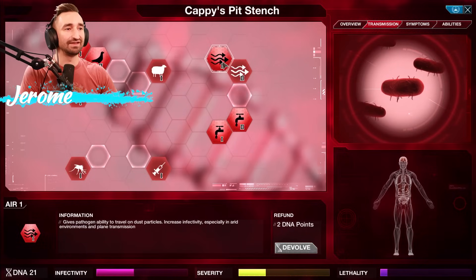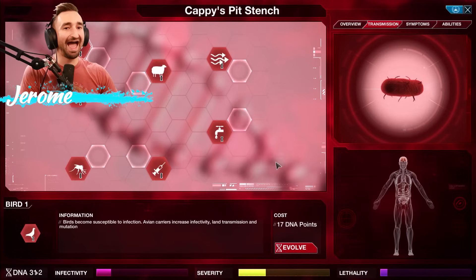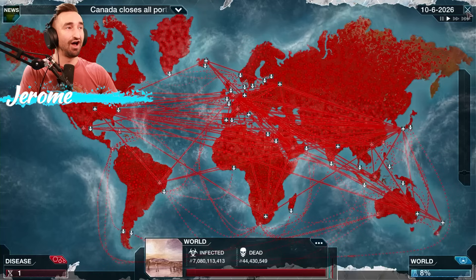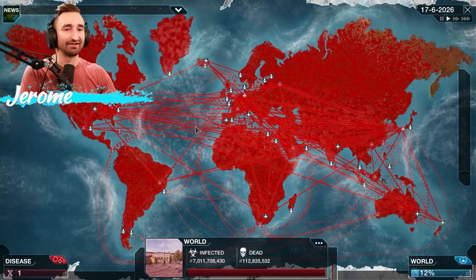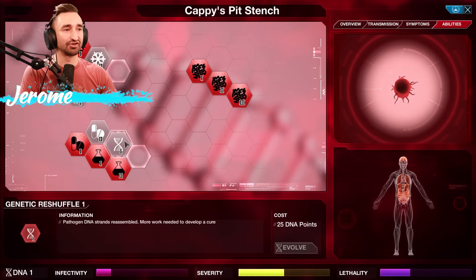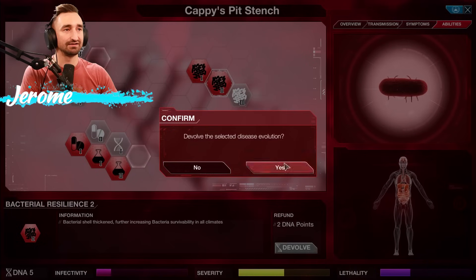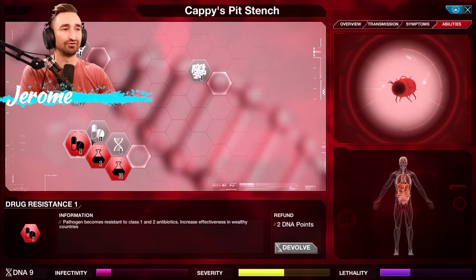Can you devolve these things for a refund of two? I didn't realize you can just refund transmission-based things. How have I never known I could just get refunds on those things? We need a refund — just one more little thing. That's actually crazy that it lets you do that. I had no idea until right now that I could get a refund for those things. Now we're super deadly. But we do have to worry about the world trying to cure this. How many DNA points is a shuffle? 25.